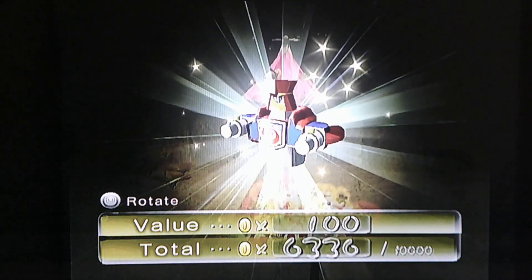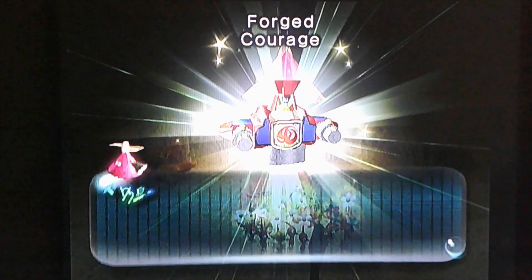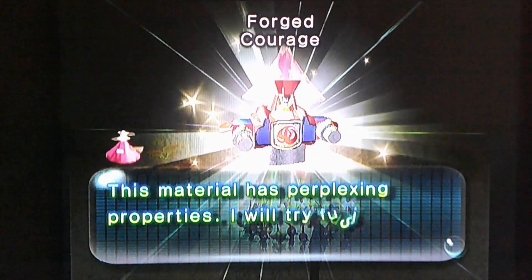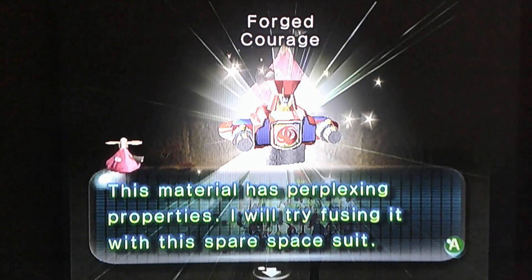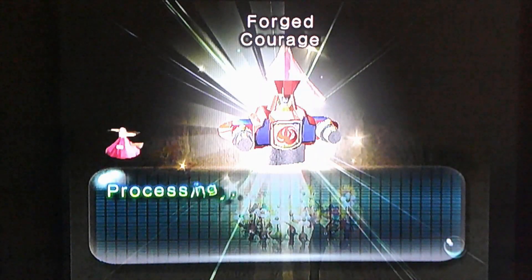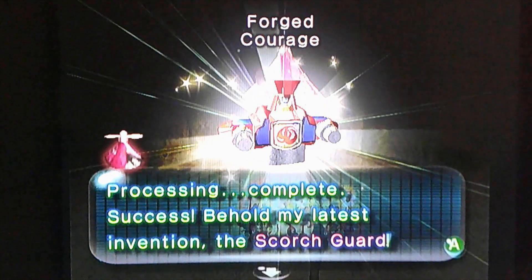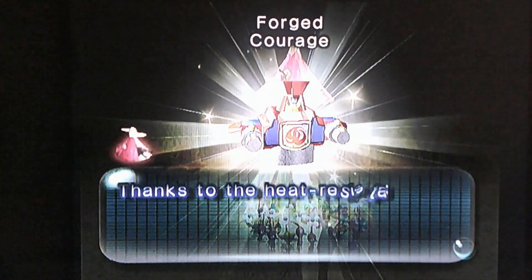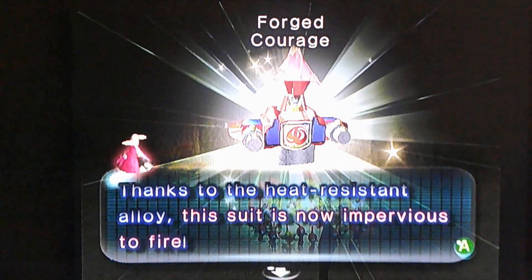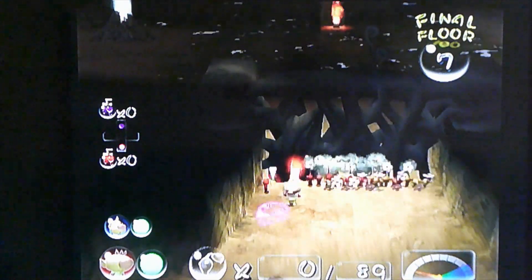I don't know what this is, but it's worth 100 coins — Forged Courage. This material has perplexing properties. I will try fusing it with this spare space suit. Processing... Complete. Success. Behold my latest invention: the Scorch Guard. Thanks to this heat-resistant alloy, this suit is now impervious to fire.